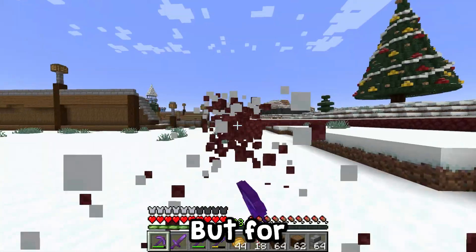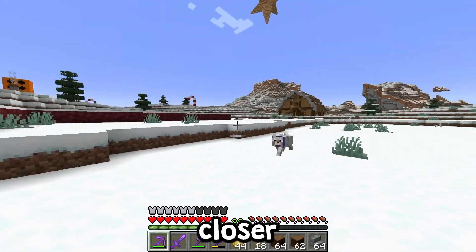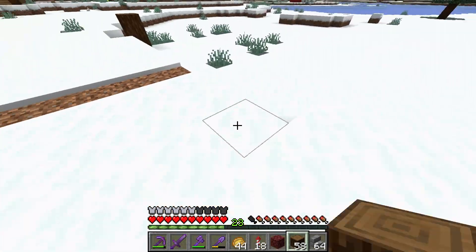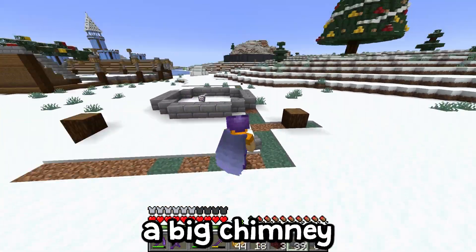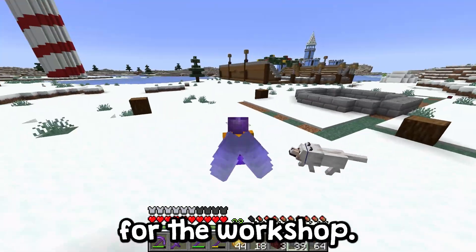For Santa's workshop, now that we've built this ice rink I want to move it across a little bit closer to the barn. Alright one ten there we go. So we're going to start off with a square, and we're also going to have a big chimney on the side which is going to produce a bunch of heat for the workshop.